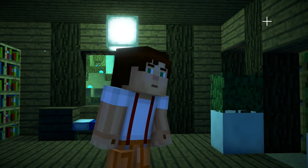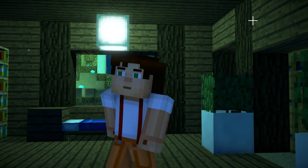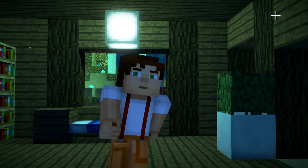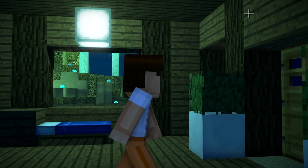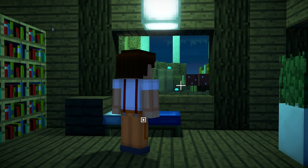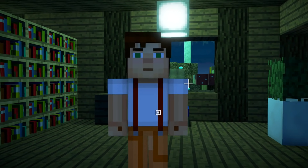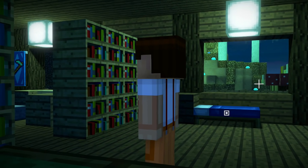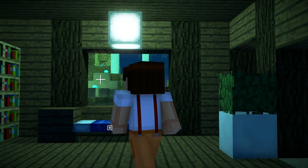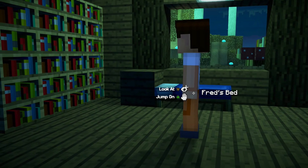Hello, this is Stampy and welcome back to my Let's Play on Minecraft Story Mode. This is Season 2, Episode 4, and this is Part 3 of that Let's Play, but like Part 17 or 18 overall in Season 2. It's a little bit confusing to keep track of where we are, but we are underneath the bedrock. We are in a weird town built by Fred, and we're actually inside of Fred's house, and we're trying to find a weapon.